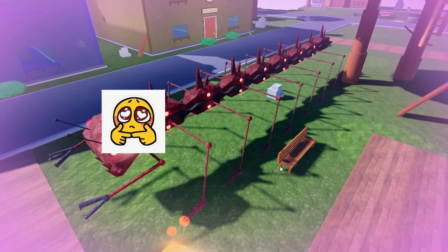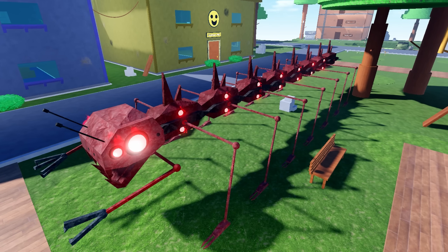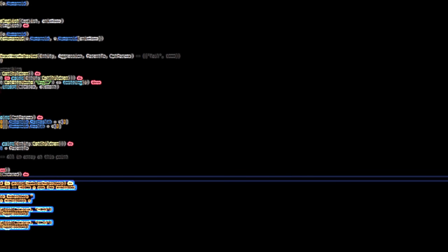Alrighty, our baby boy is all rigged up here. So the basic module with no extra plugins will play two animations at most — an idle and a move. So that's what I have it set up to right here. Let's see if this works.